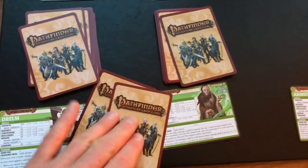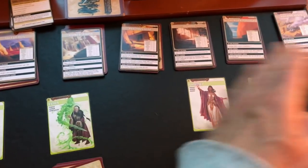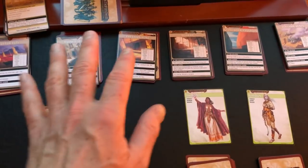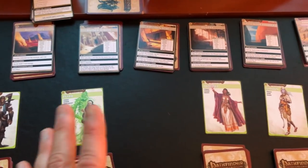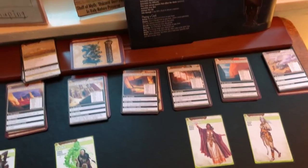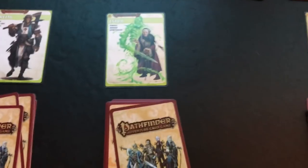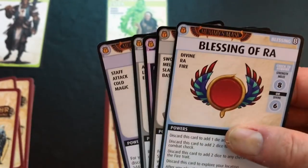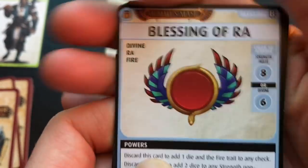She has a strength of d8 and the other lady has d6. I'm already feeling like if these ladies separate out there's going to be trouble. To start a turn you'll be pulling up to your hand limit — everyone has a different limit, usually five or six to start. His hand size is five, and we'll take a look at the five cards he gets and where he's going to go.